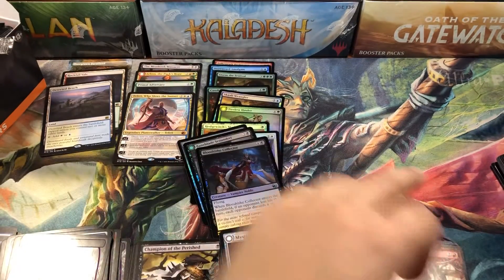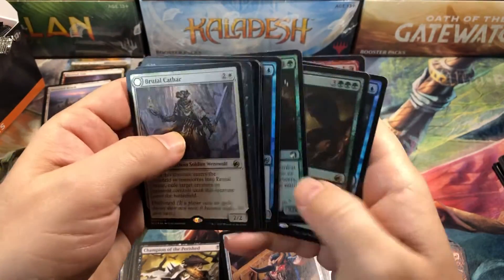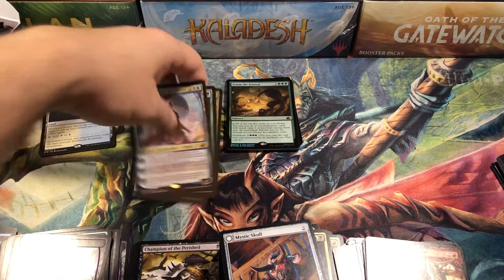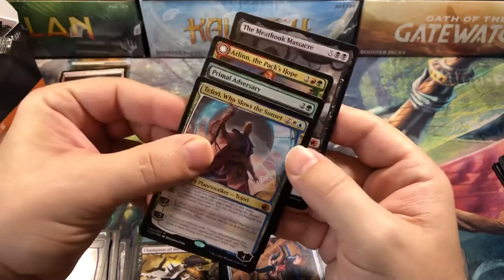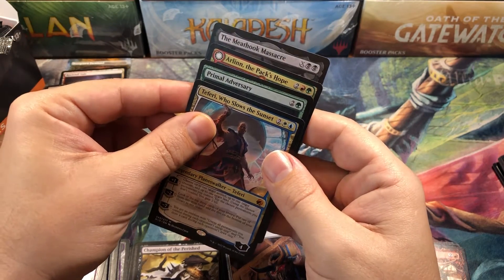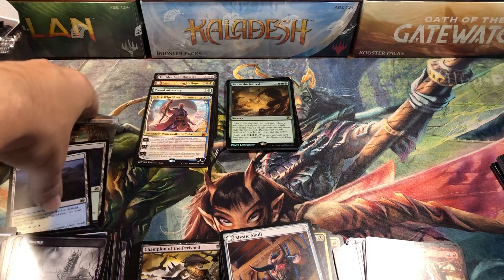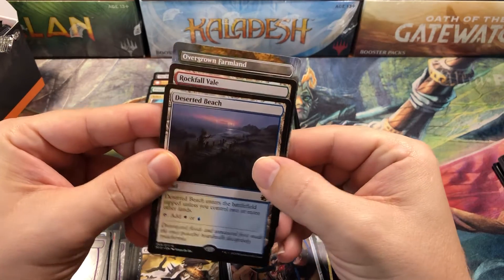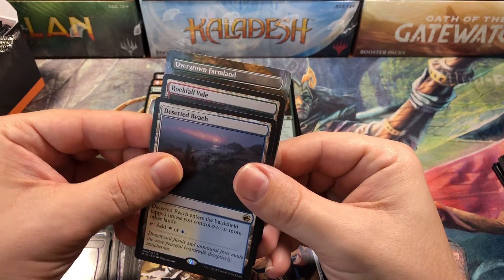Alright, we did get two fall rares — the Brutal Cathar and Storming the Festival. We only got four mythics in the whole box, but they were four good ones: the Meat Hook Massacre (most expensive card in the set), Arlen Pax Hope, Primal Adversary, and of course Teferi. Teferi has dropped a lot lately and isn't worth much right now, though he's a good card — might be worth speculating on. We got only three of the rare lands: Overgrown Farmland, Rockfall Vale, and Deserted Beach.